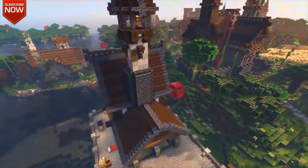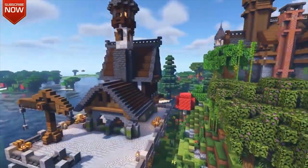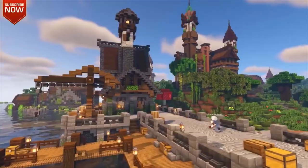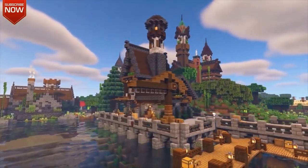Mythical Sausage has done a crazy amount of work on this server so far, building an incredible amount of buildings. This right here is the docks that he was working on. I think it looks absolutely incredible — I absolutely love the look of this, but he's been doing a ton more as well.